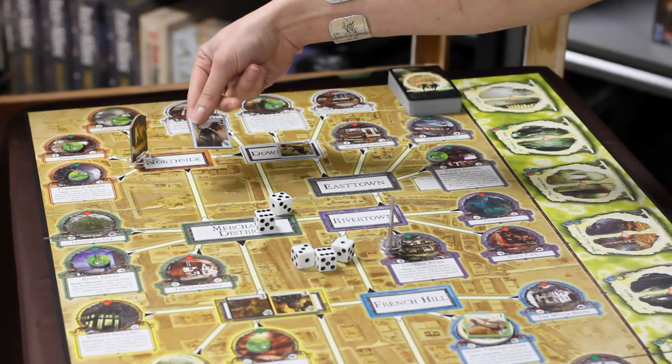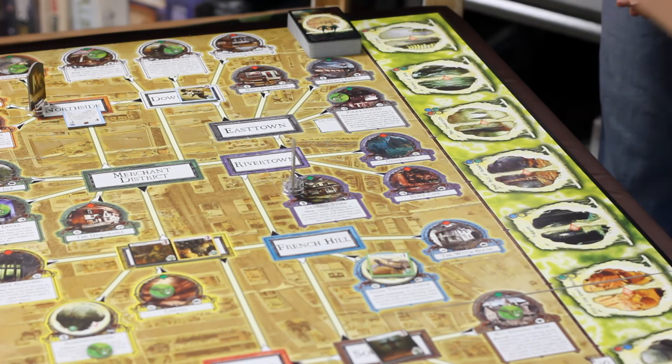Arkham Horror also has numerous other minor rules covering everything from allies, spells, equipment, combat, movement for different types of monsters, the number of monsters on the board, the terror track, and combat with the Ancient One — which we're just not going to cover here.